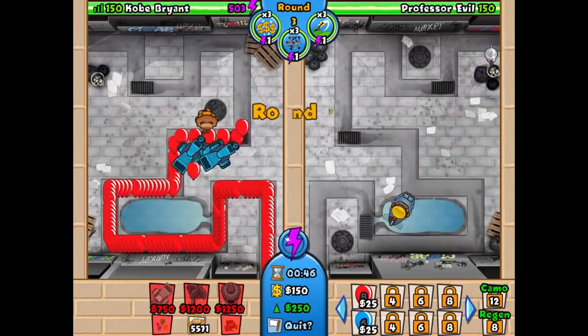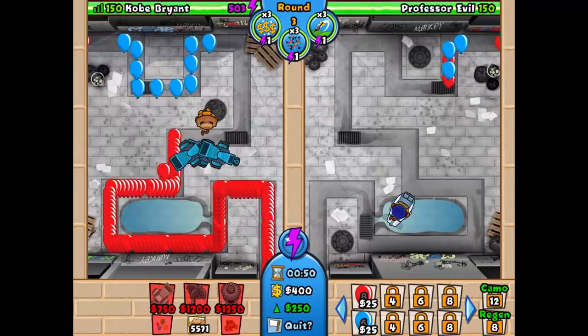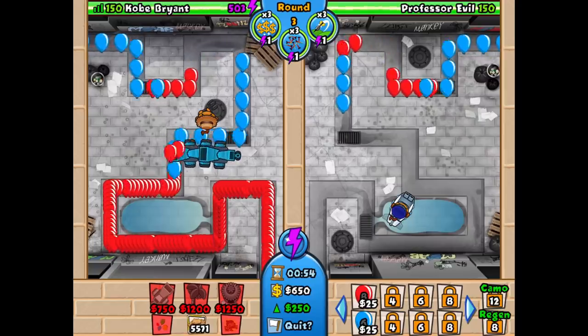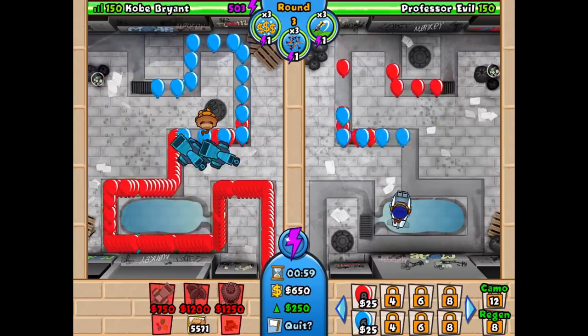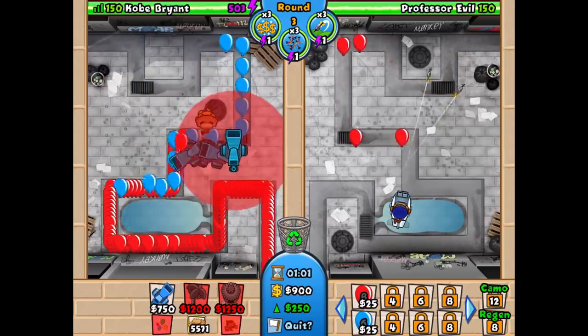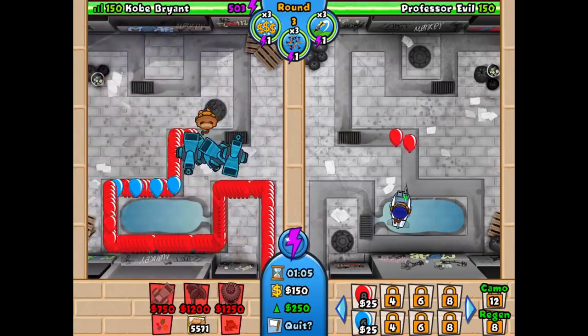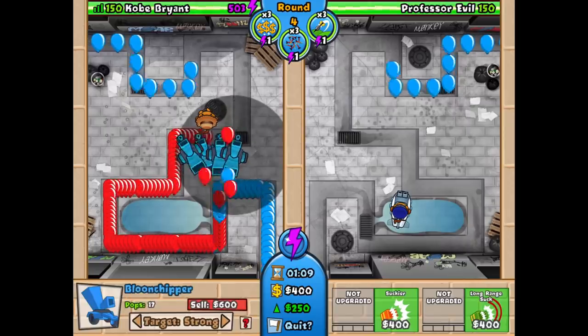I've got road spikes but I'm not going to use those for this one. We've got the super eco boost and we will use all three of those as well — so six energies for this attempt. Make sure you have six of them. We're just going to be continuously spamming balloon chippers. I end up putting one on strong for round four. You can leave them all on first but I think it's more effective to put one of them on strong.